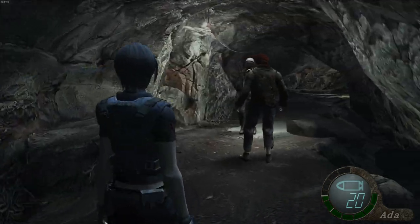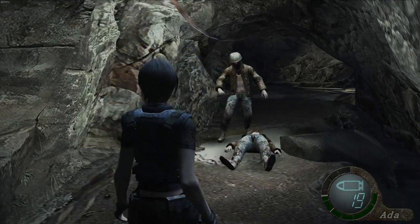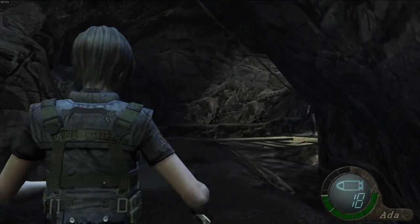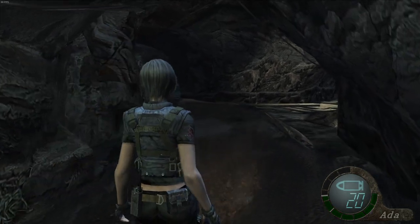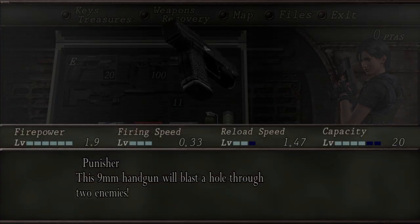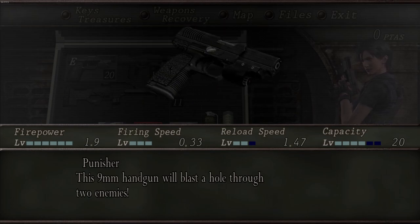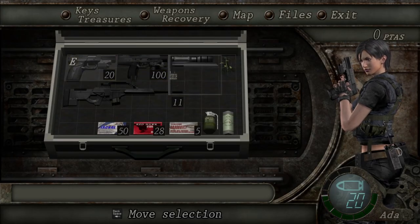What have we got going on here? A little bit of a meeting — well, let's break up your meeting. Got ourselves a nice herb, and of course Ada still has her knife as well, which is quite useful. We don't have the Blacktail we had in Separate Ways — we have the Punisher this time. But it is pretty well upgraded, so we can shoot multiple enemies at once, which is quite useful here.